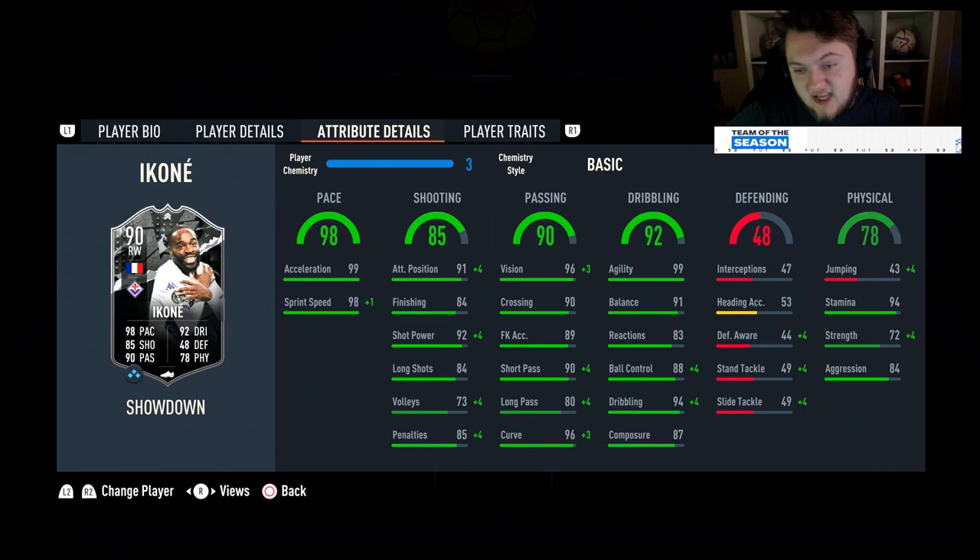His passing is really good outside of long pass. He's got 96 for vision, 90 for crossing, 89 free kick accuracy, 90 short pass and 80 long pass with 96 curve — brilliant. He's then got 99 for agility, 91 for balance, 83 for reactions, 88 for ball control, 94 for dribbling and 87 composure. Jumping and heading accuracy are woeful. He's got great stamina at 94, good strength for a little man at 72, and 84 for aggression.